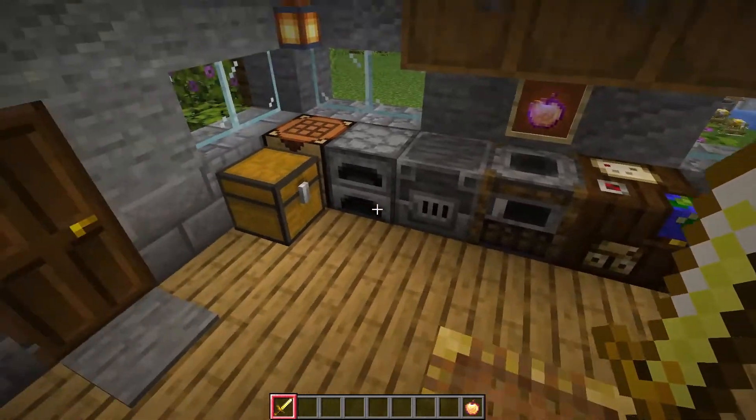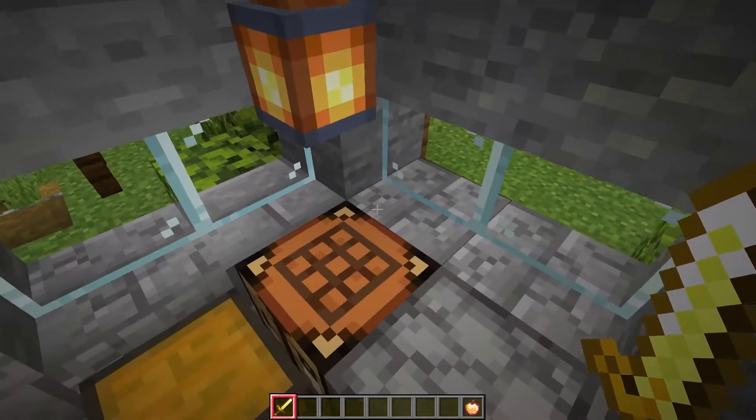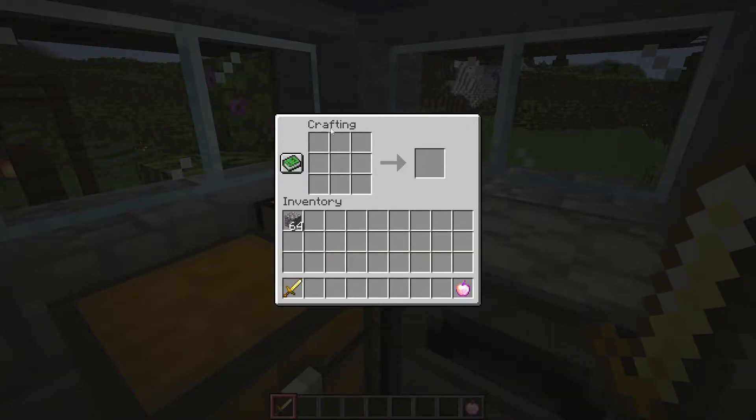The Mouse Tweaks mod, as the name suggests, has to do with your mouse. The first thing it does is in the crafting table. Usually you can hold the left mouse button and space all of the items out. You can also hold the right mouse button to place one item at a time. But with this mod, you can hold the right mouse button and go over a slot multiple times to place more of a specific item in that slot.